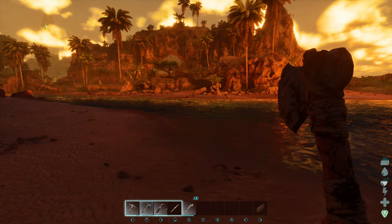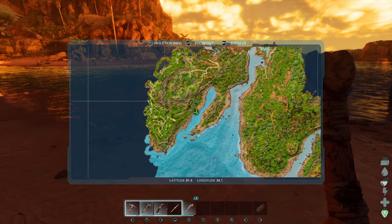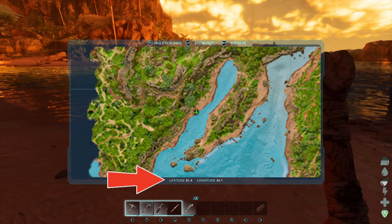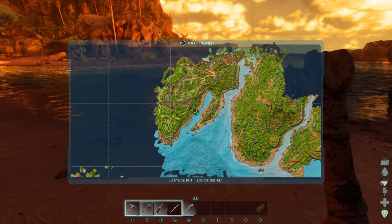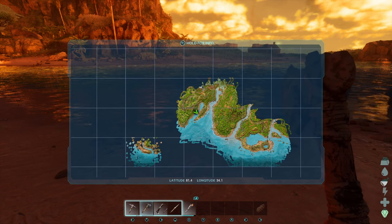So where are we on the map? We're down here on the bottom — just zoom in there. And as you can see in the bottom of the map, there are our coordinates. This whole riverbed here on both sides is where the trilobites come into play.